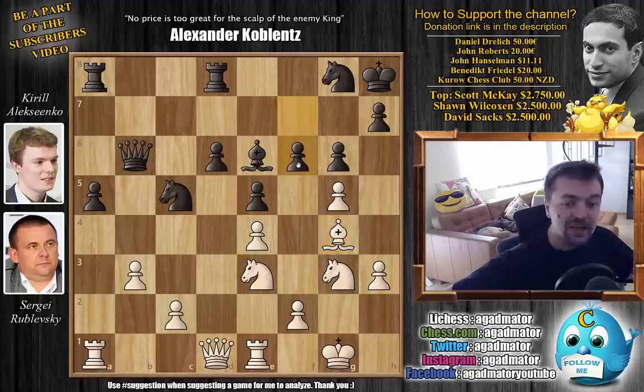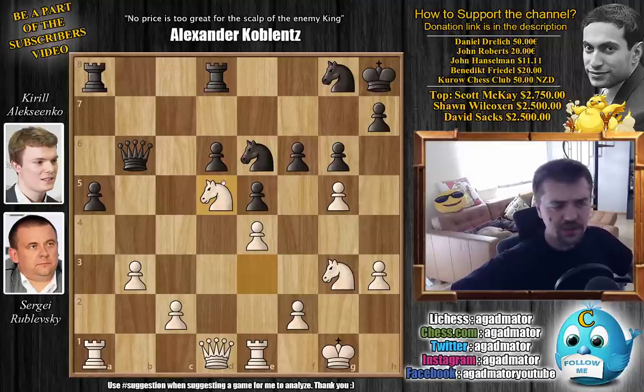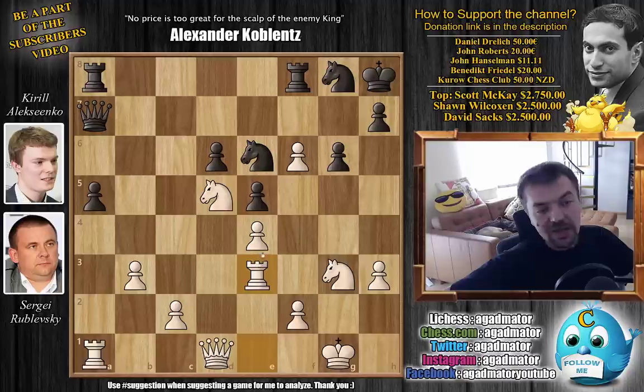Alexenko played f6, allowing white to gain complete control of the d5 square and also win a pawn. Rublevsky played bishop captures on e6, we have knight captures on e6, and now knight to d5 — not a very complicated line. The queen is under attack, the battle for the d5 square is over, white won that battle. Queen to a7, and now g captures on f6 — grabbing a pawn and already having a passed pawn on f6. Rook to f8, preparing to win back the pawn.